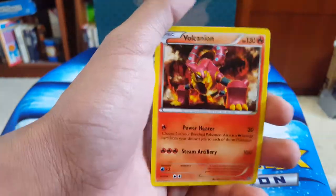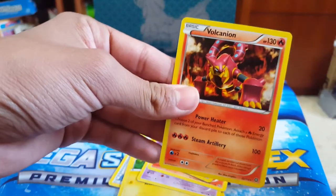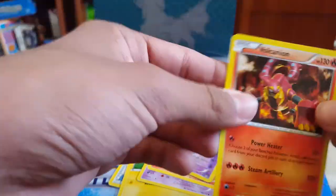Volcanion! This is a regular rare, but Volcanion is like the cover Pokemon, you know.